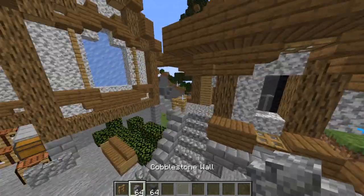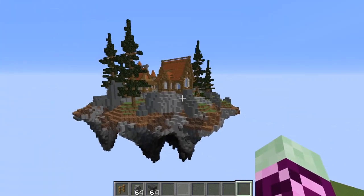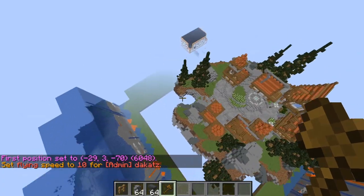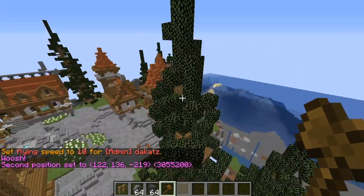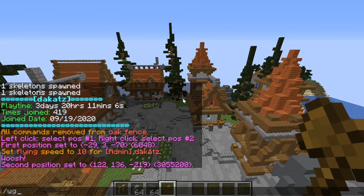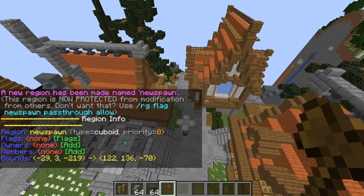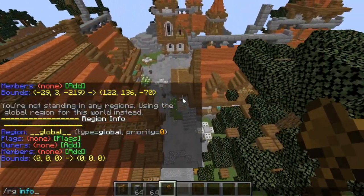The last thing I want to show you is something you can do with WorldGuard — creating a protected spawn region so players can't mess around with things. Grab your wand and select two points. Then type /rg create new_spawn or whatever name you want. Type /region info and you can see you're within the region; step outside and you're back in the global region.